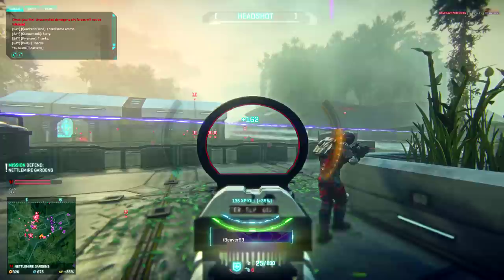Much like the Infiltrator's Cloak, the Sunderer in its cloaked state is extremely hard to be seen through HS and V scopes, so keep that in mind when you're using these kinds of optics.